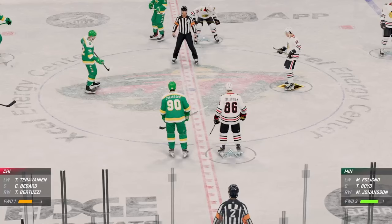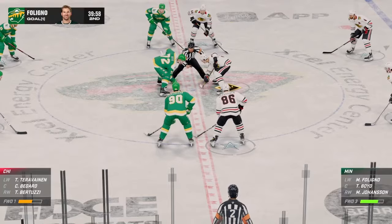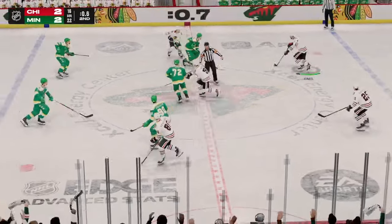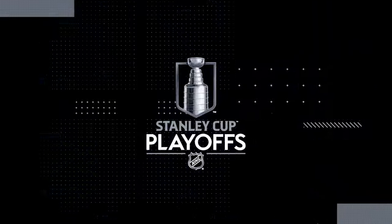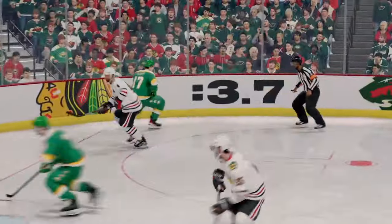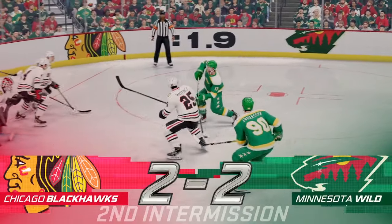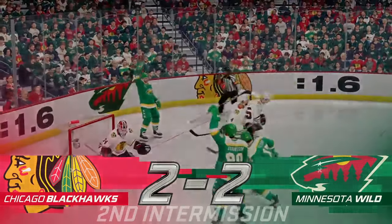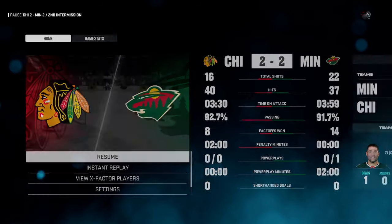The Wild have got that goal back — they've got the momentum now. You can do all the right things in the game while trailing and that's where it pays off. All the right things, the good habits — they get the equalizer and you can see the excitement on the bench. We've played now 40 minutes and there's still a critical 20 minutes to be played. Go stretch your legs and grab that final snack because the third period is just around the corner.